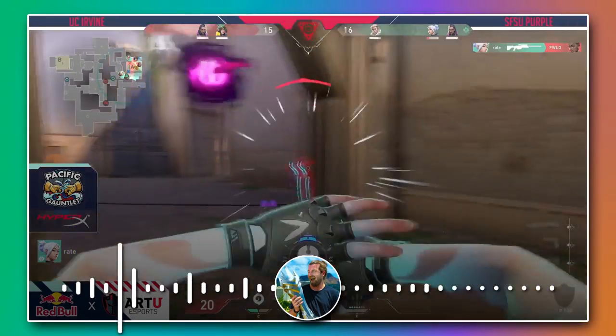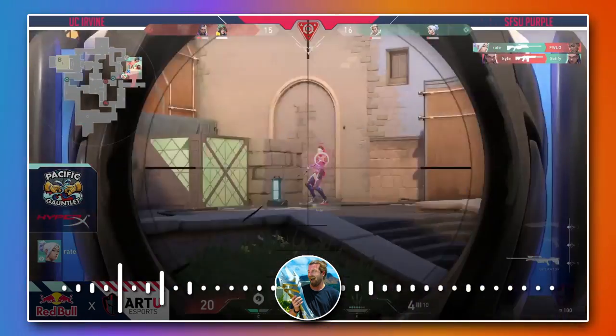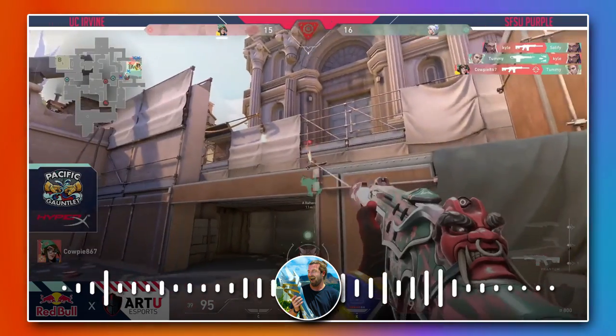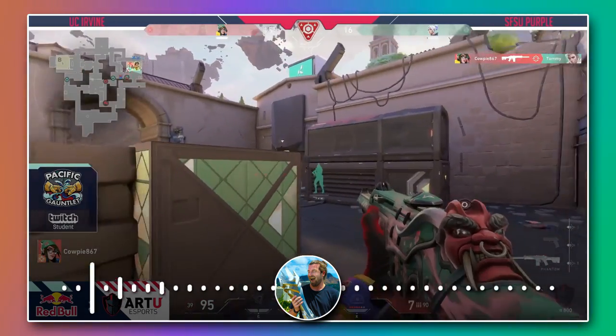Every member of the team is going to be on a side right now. Ray gets a shot on the floor, this is going down quick as Kyle gets a refrag into Soulify. It's going to be down to the 1v2. Cowpie, it's up to you — he gets one. Is he going to be able to pick up the second?